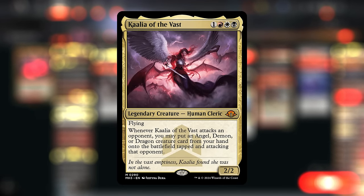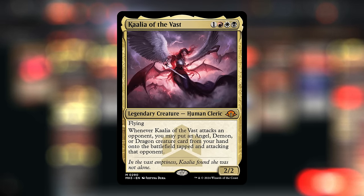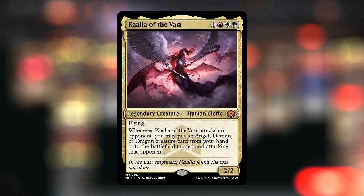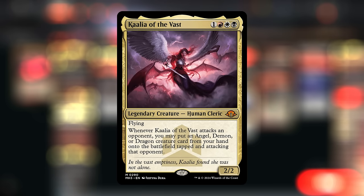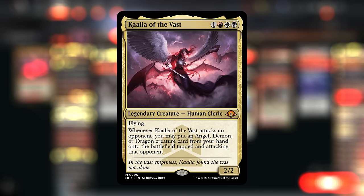This 4-mana 2/2 flyer says whenever it attacks an opponent directly — so don't make the mistake of attacking a planeswalker — we can put an angel, demon, or dragon creature card from our hand onto the battlefield tapped and attacking that opponent. So Kalia can cheat some very expensive creatures onto the battlefield. Ideally we're looking for creatures that have entered-the-battlefield abilities or maybe an effect when they damage the opponent, so Kalia doesn't synergize with attack triggers since the creature is already tapped and attacking and won't attack again until the following turn.